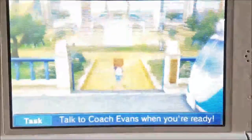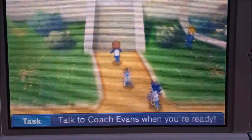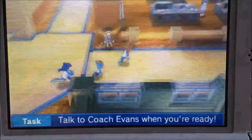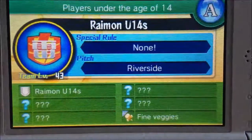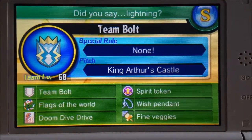We'll go to Raymond Junior High in the past, just where the power pack is in the park. You go into the Raymond building and go to Mr. Wintersea. First I'm going to do Flags of the World — you get it from Team Bolt. It's a right route.